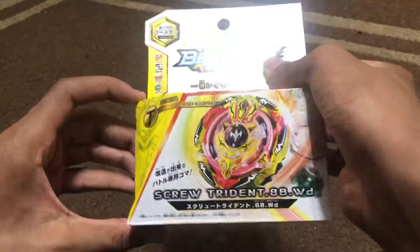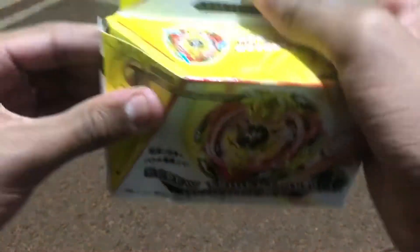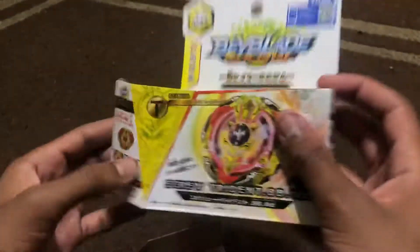He's more of a side character so we don't see it too much. Screw Trident is a stamina type, compared to his brother's attack type. You got the stickers here — this is gonna take me forever to do. Anything else in there? Nope.